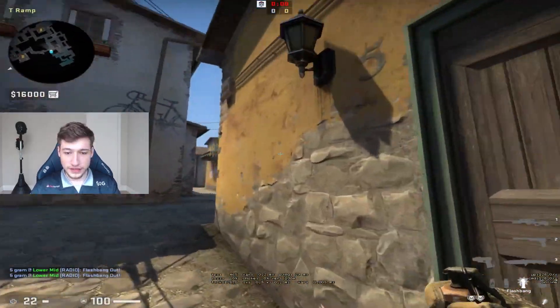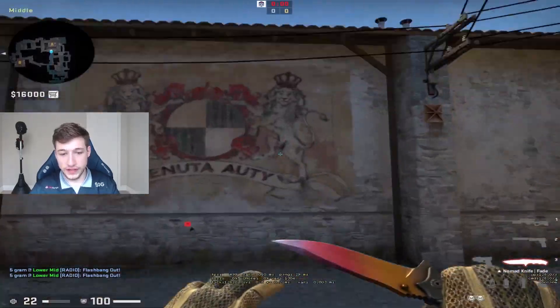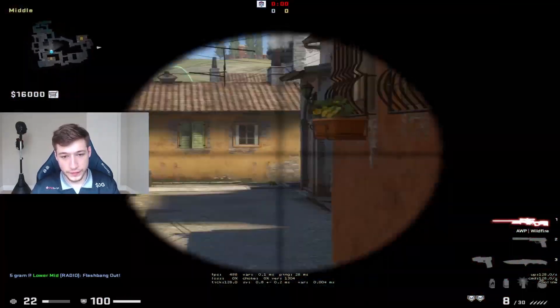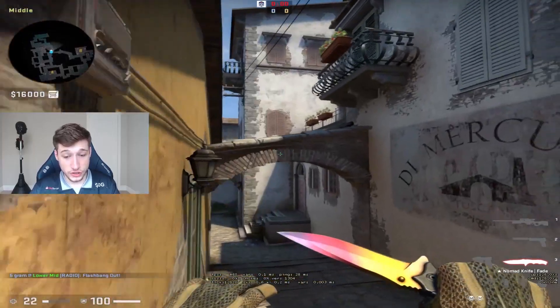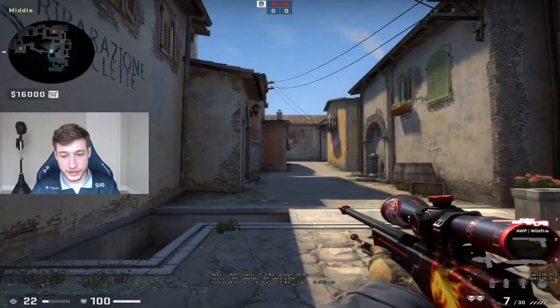This flash is kind of behind you — you see it pops right here. So as you are peeking here, if the AWPer or rifler is peeking here, you kind of catch him off guard. He's going to be flashed and you peek him. Easy, easy kill.